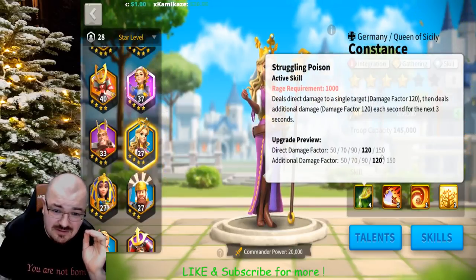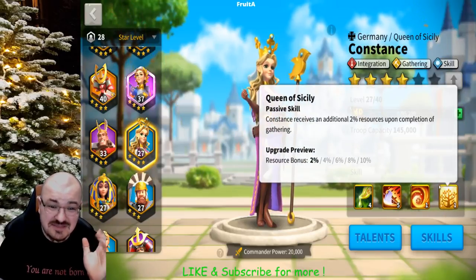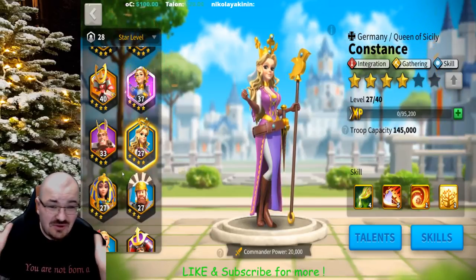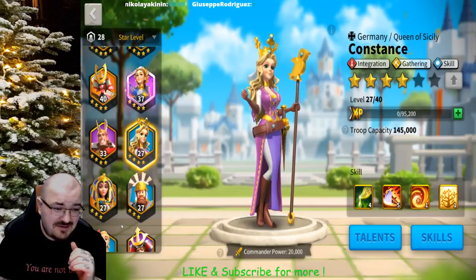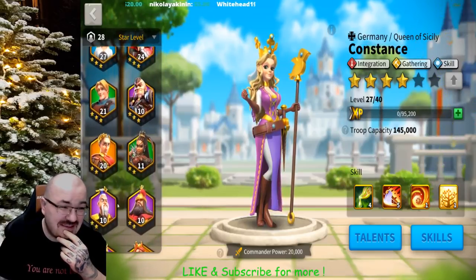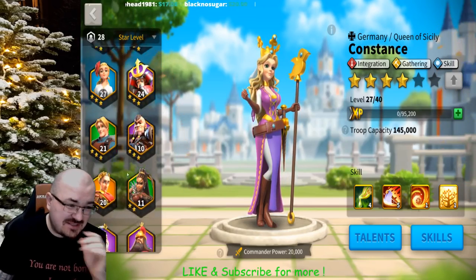Constance can never do battle — she has 150 direct damage factor, another 150, and all three gathering skills. She doesn't know what battle means. Someone just put a crown on her head — she's a gatherer, the Queen of Sicily, and that's it.